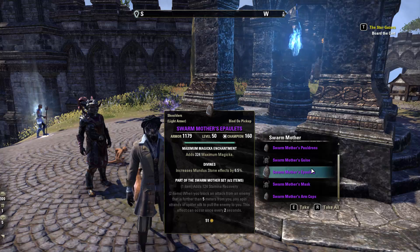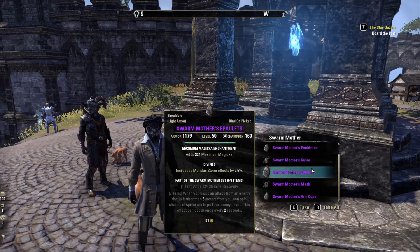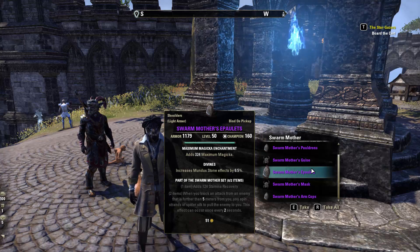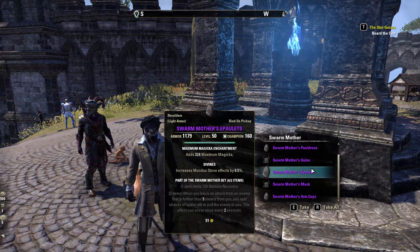Sworn Mother adds magicka or stamina recovery. Whenever you block an attack from an enemy that is further than five meters from you, you spend 10 strands of spider silk to pull the enemy to you. This effect can occur every two seconds.